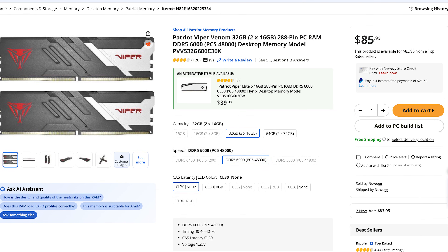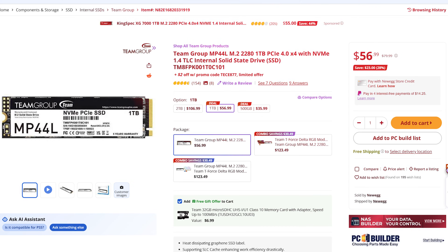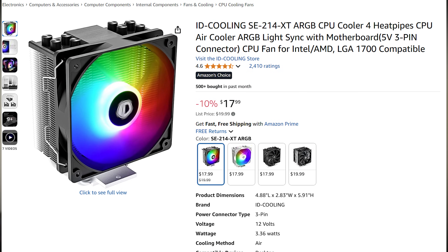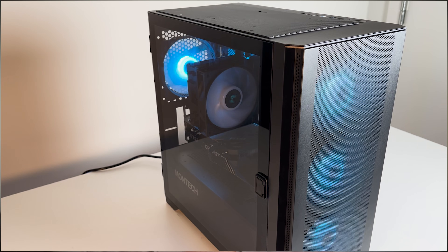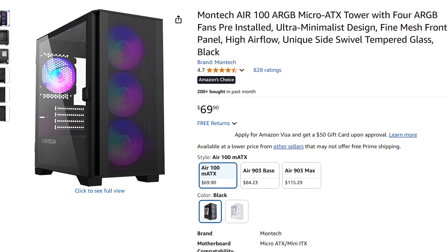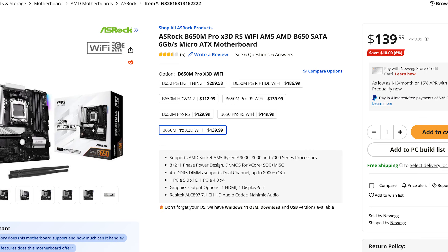For the rest of the components, you get 32GB of DDR5 memory, which is going to be crucial for Fortnite and if you want to do streaming and content creation on the side. You also get a 1TB Gen 4 SSD, which is very fast and important for loading games quickly. For cooling, you get an aftermarket CPU cooler with RGB, plus plenty of airflow from the Montech Air 100 ARGB, which is one of the best value cases on the market. Wi-Fi is also included in case you don't have an Ethernet cable.